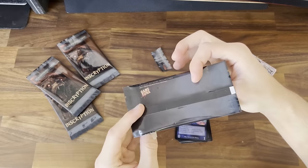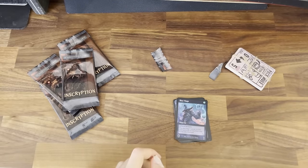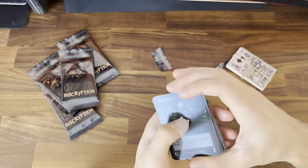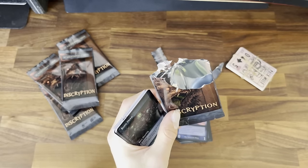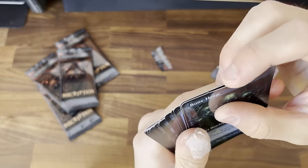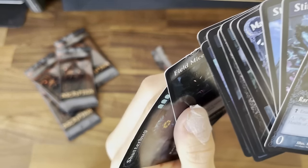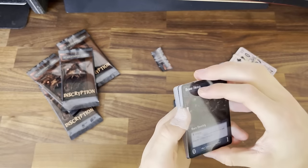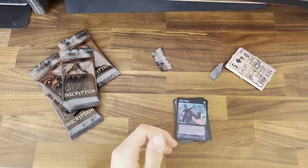So all of these contain the same cards. This is actually my second attempt — I've already unpacked one of these, but it sort of went south halfway. I couldn't cut this open, so I tried using a tool. You can sort of see that some of the cards have this little mark. They were all in the same order as well. Pretty cool.